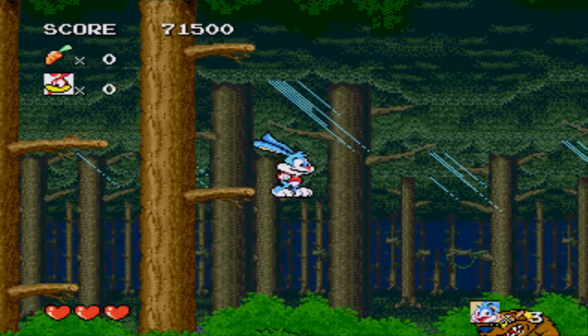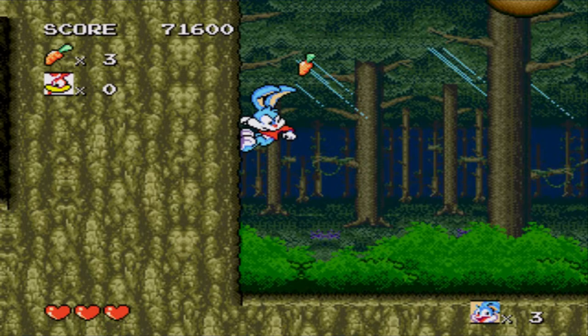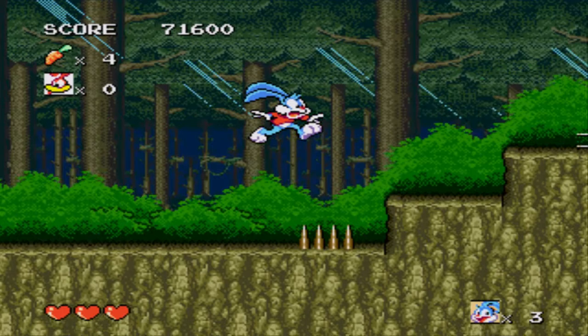Buster has a little slide animation when going off edges — that's a cool little detail. Oh, spikes come out of the ground. I don't want to live in a world where spikes just randomly come out of the ground. That's crazy.